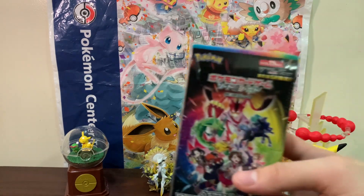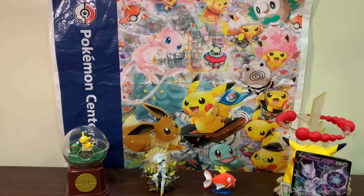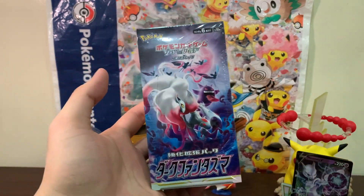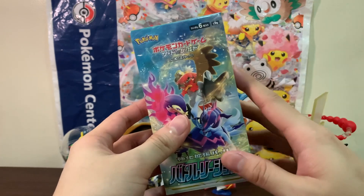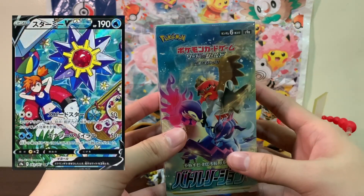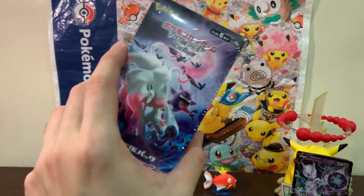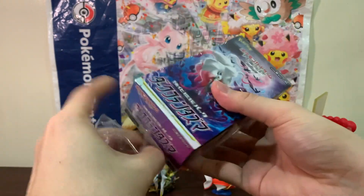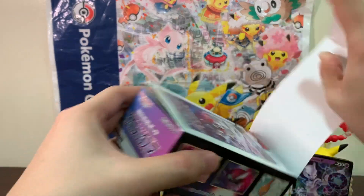Before our recap, we got this last V-Max Climax, but I'll probably be keeping this sealed since I want to keep at least one for my sealed collection. I did buy these two — Dark Phantasma and Battle Region. One of my chase cards is the Misty trainer gallery or character secret rare, which we have not pulled from Astral Radiance. Dark Phantasma is the more recent set — not the newest since that would be Lost Abyss — and a lot of the cards from this set will be in Lost Origin.